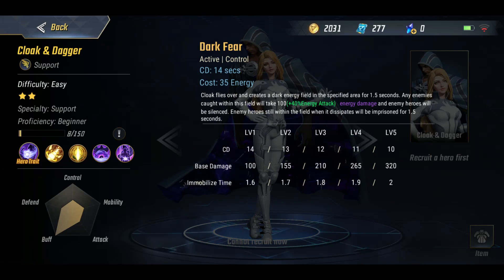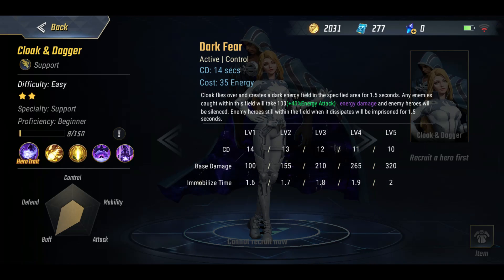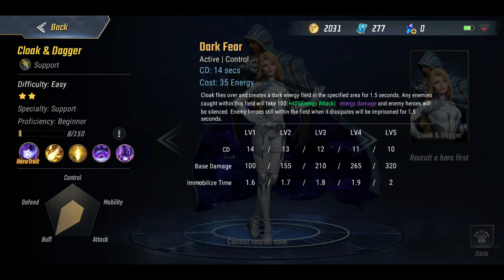We've then got a crowd control skill. This one here is Dark Fear - it looks really nice, great animation on it. Cloak flies forward and attacks the target while you hang back as Dagger. With this you imprison the target for 1.5 seconds.